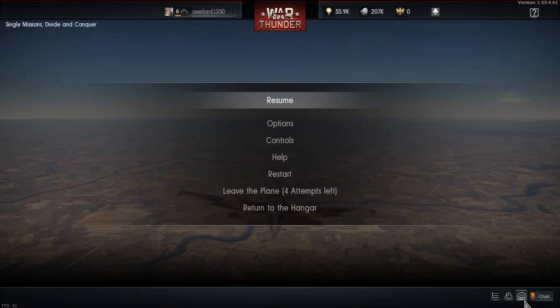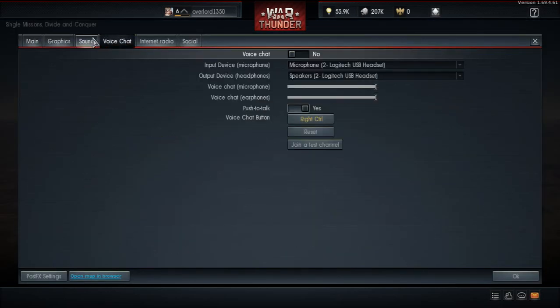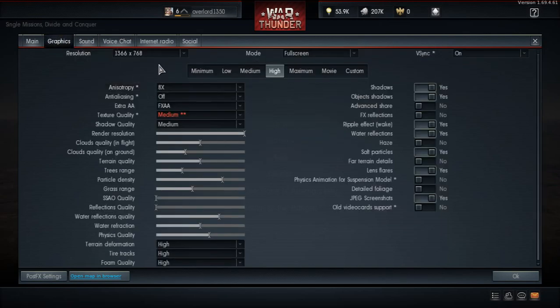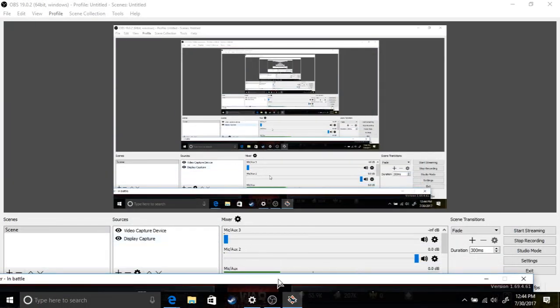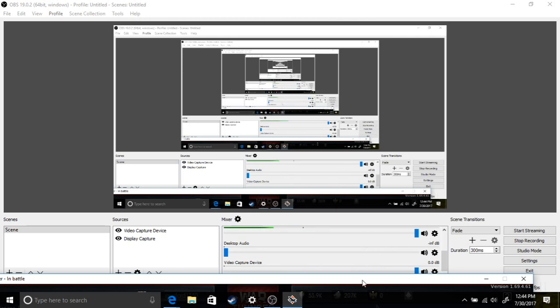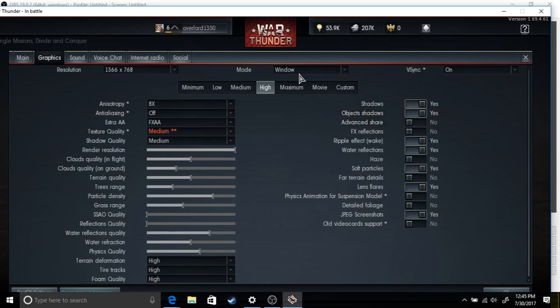Let me do settings real quick. Oh, there's a waistline on this, that's cool, I didn't even know that. Let me just apply this real quick. We got desktop audio to zero, now I can go back into full screen. I'm sorry guys, I just had to check that, just in case - that would've been bad, because you can't hear me over the flippin' thing.